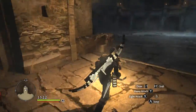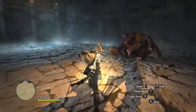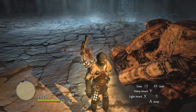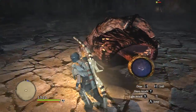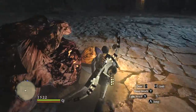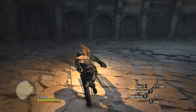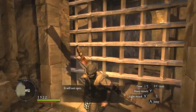Hey guys and welcome back to Dragon's Dogma. So last episode we just defeated the... it's still here. It looks like it's not actually decaying. Well this is the Beholder, or whatever it's called in this game — it's called the Beholder in D&D at least. We took it down eventually, and it gave us three wake stones for us to continue with.